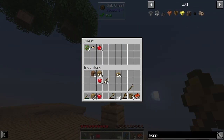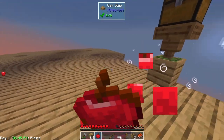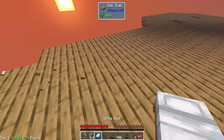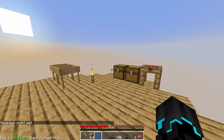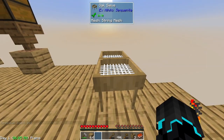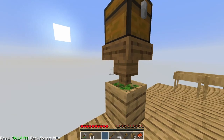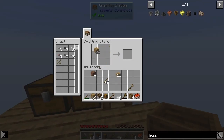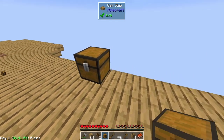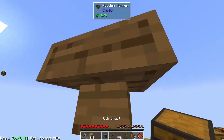I can just take one apple at least, and the hopper takes everything it needs. We also need some light over here soon to avoid any disasters. I need to use my hands so I'm going to dismantle this, make another wooden hopper and another chest — chest, wooden hopper, oak barrel, wooden hopper — and set that up.